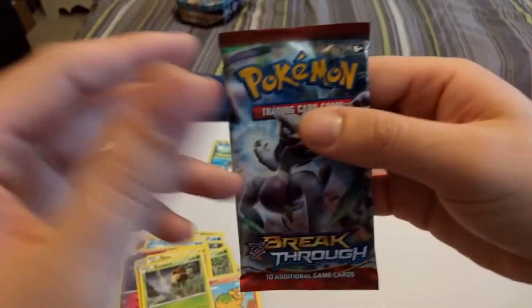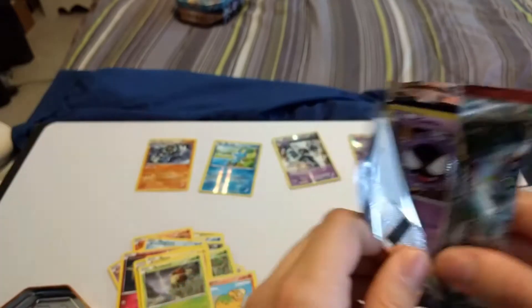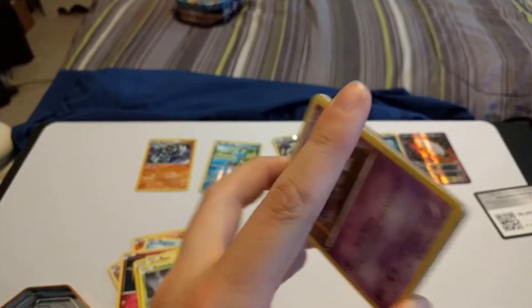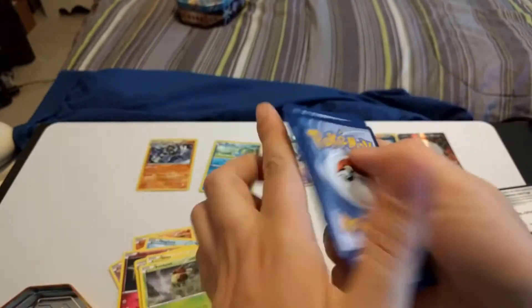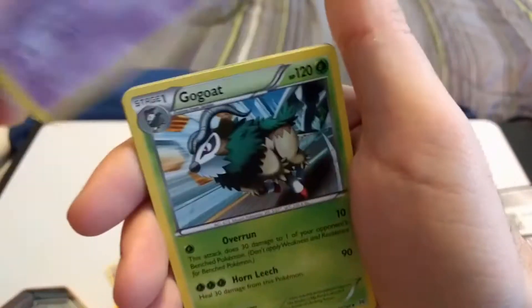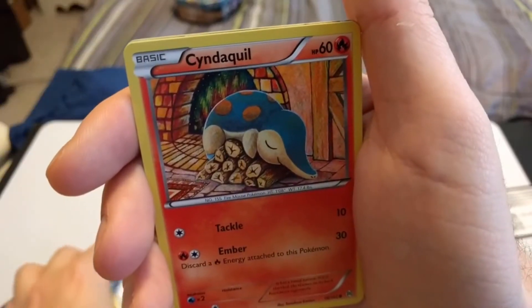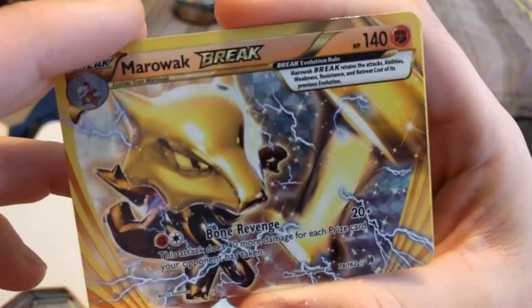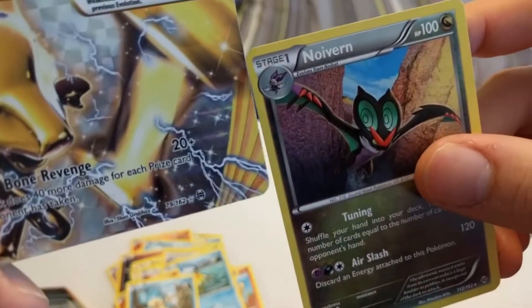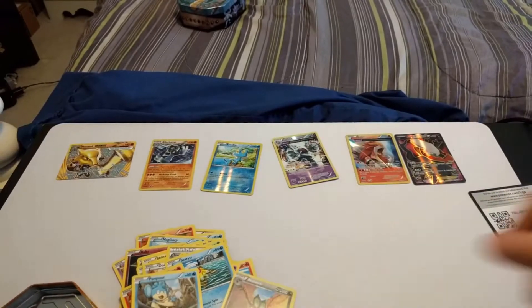Put Froakie up there too. We got Breakthrough — the streak might continue. These are good tins. These are some tins that we actually picked up on Black Friday week. They were like $8.99 — super great price. We picked up a few; I wish I picked up more. But when we were opening them, we were not getting anything good out of them — and they take up so much space. A reverse Marowak. And a Noivern — still a good card. We'll get the Marowak up here. Probably like $1.50. That's awesome.